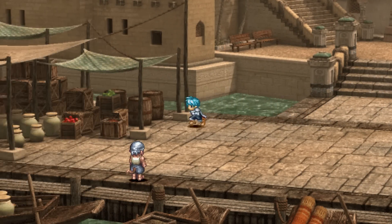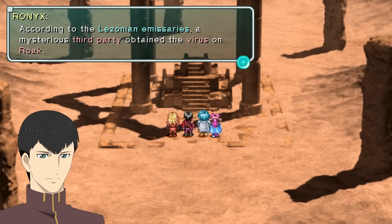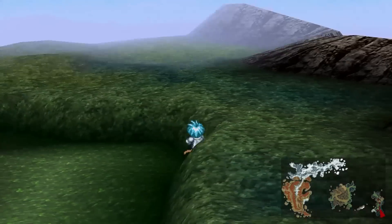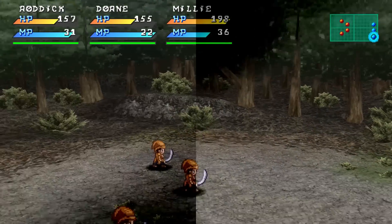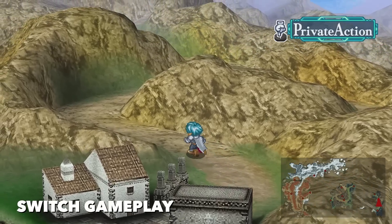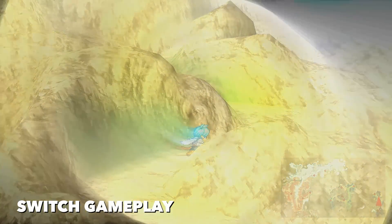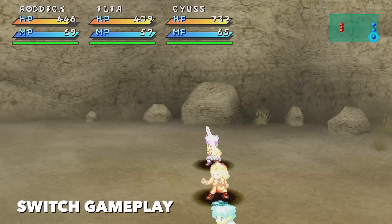Enhanced graphics look decent on a modern TV, but definitely benefit from the smaller screen of the Switch in portable mode. The sprites and pre-rendered areas still impress, but the 3D overworld map disappoints with large, bare-bones environments hampered by short draw distances. Both versions run well for the most part — the PlayStation 4 version runs smoothly with no noticeable issues, while the Switch version only suffers from minor framerate drops when traversing the overworld and a brief stutter at the start of some battles.